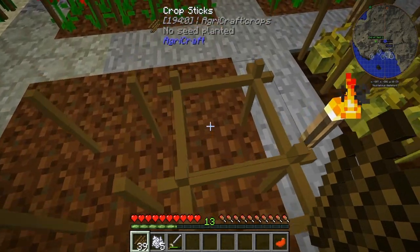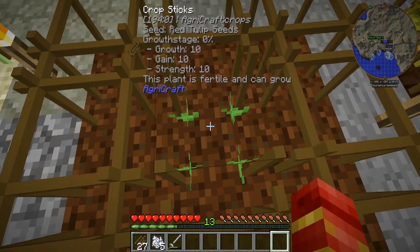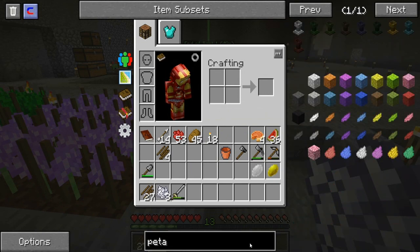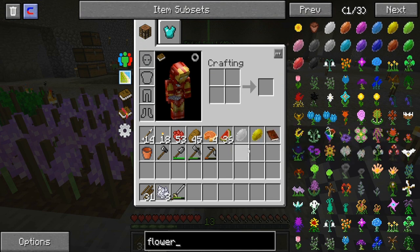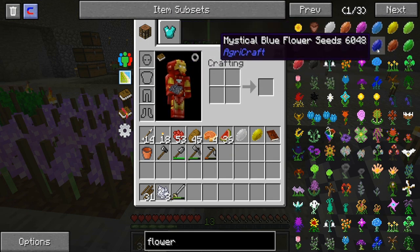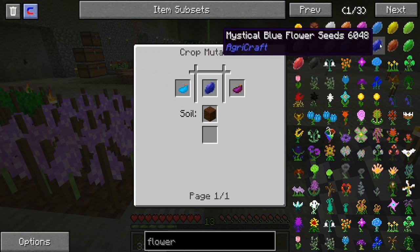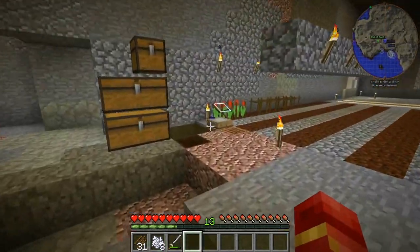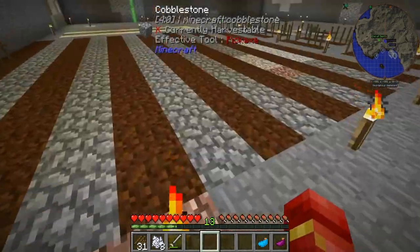I'm gonna go ahead and get this set over with the rest, and we are going to get this ball rolling. These are the ones we're going to be growing — we've already got the mystical white and the mystical yellow. We're going to need the base ones, so blue and red. We can actually get blue going while we wait for the red tulip to do its thing.